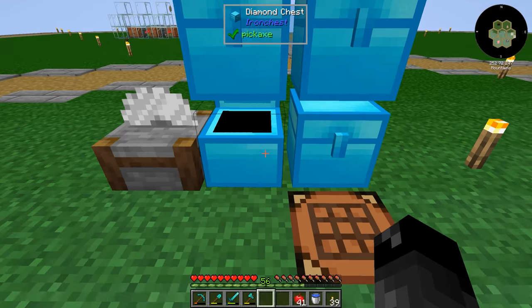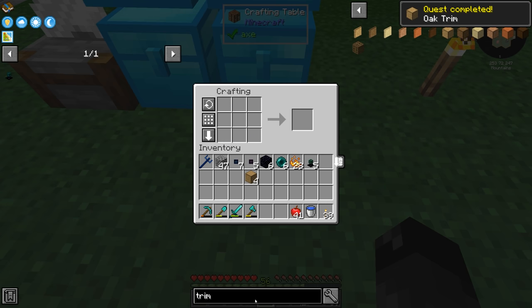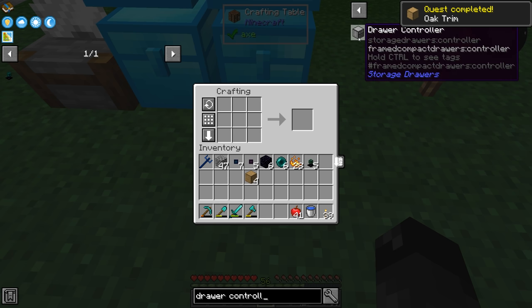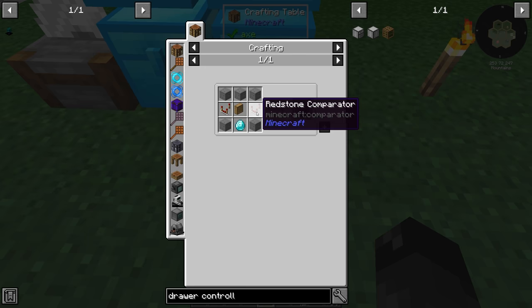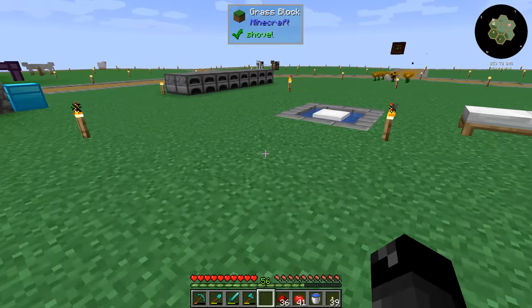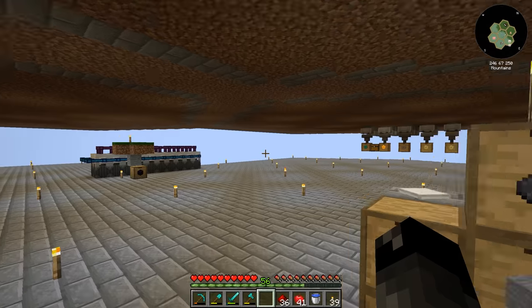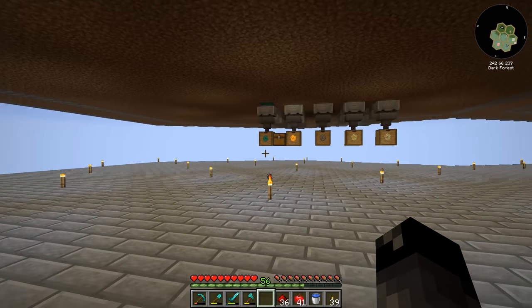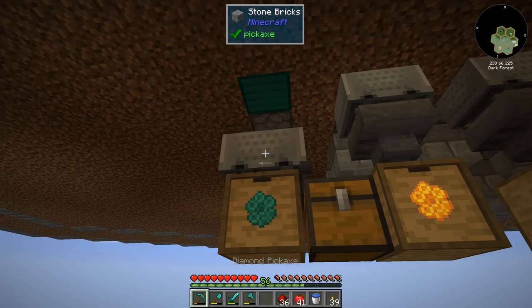So we have four of those, five of these — we'll make this real quick. And then we need to make ourselves a drawer controller. That requires some stone, a diamond, a drawer, and two comparators. Drawer controller has been made, we got ourselves our oak trim. So we can come down here and get rid of this other item collection stuff that we've been doing. Let's just pop all of these off there.